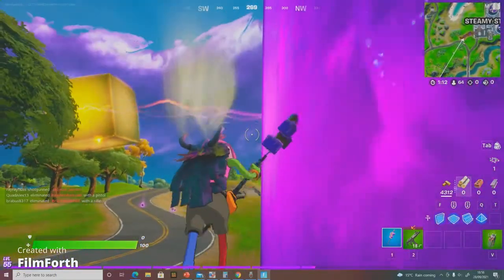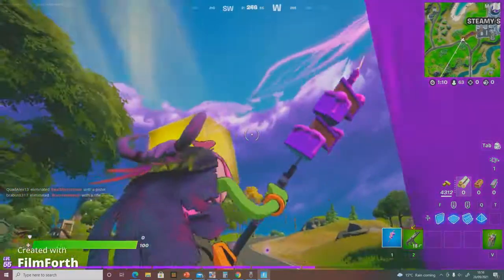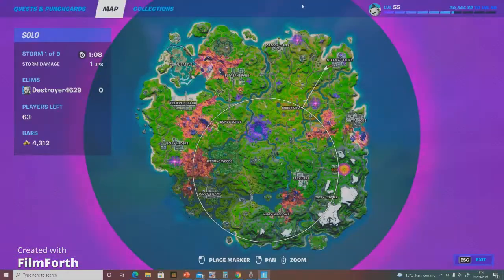As for the cube event, the gold cube has been travelling around the map. It started in one location, went around to another spot, then to Pleasant Park, then all the way down to Steamy Stacks. I'm guessing it continues over here, then down to the edge of the map.